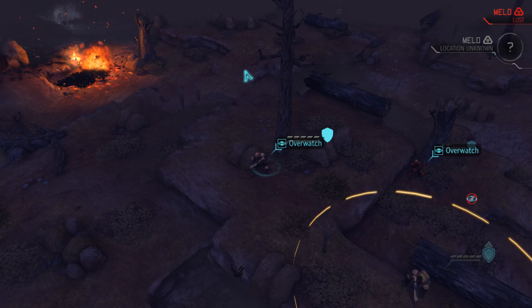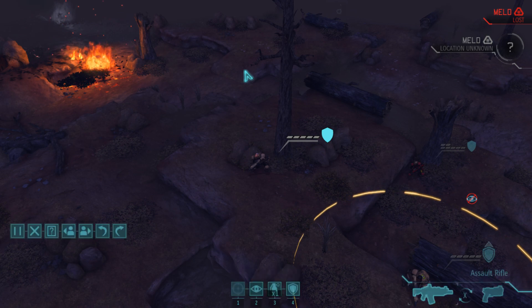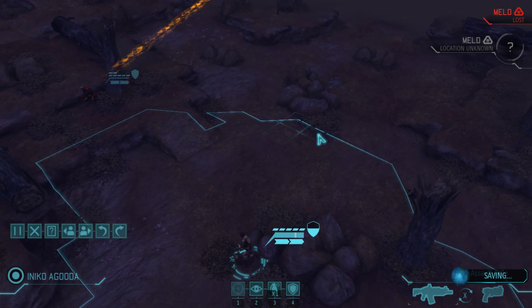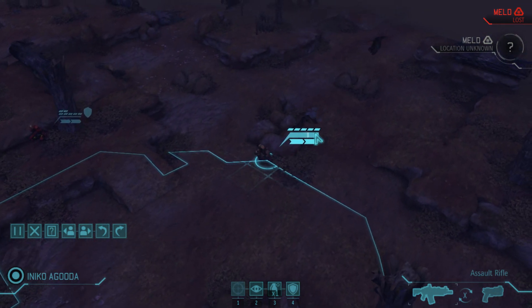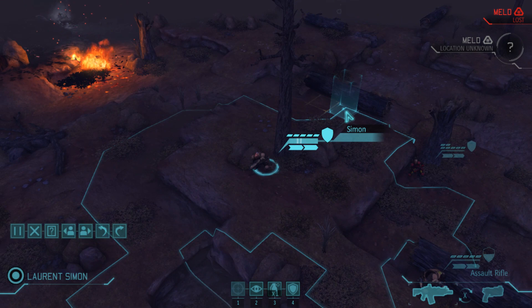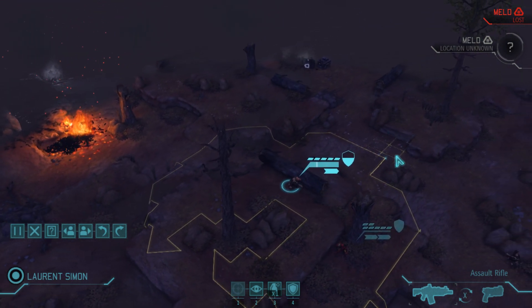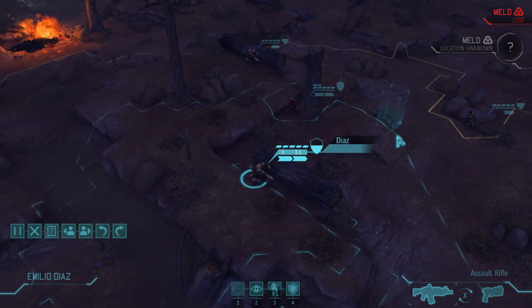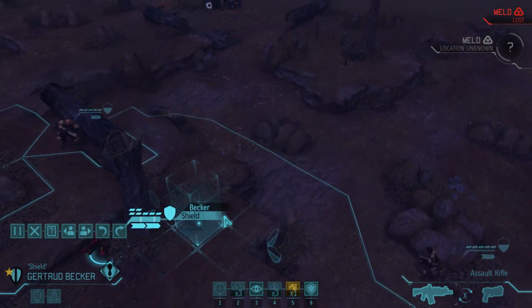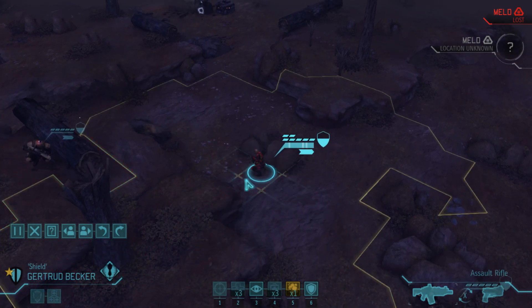Somebody linked me to a comprehensive guide to XCOM flanking angles because people are getting aggravated — and probably deservedly so — that I'm failing flanks and letting enemies flank me too easily, just due to a misunderstanding of how those angles work. I really would prefer not to aggro these aliens on this turn.